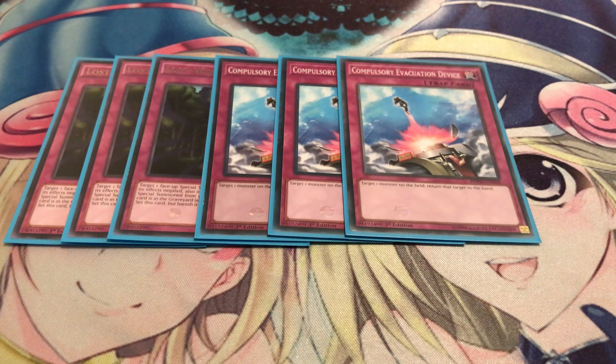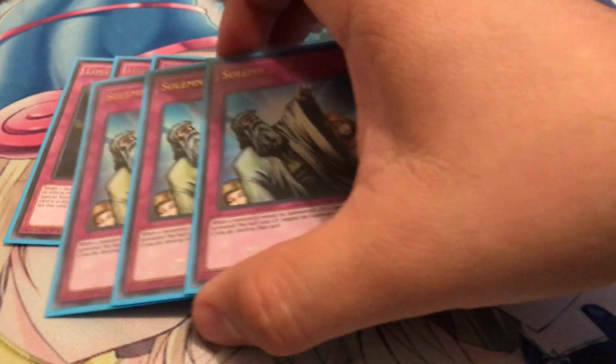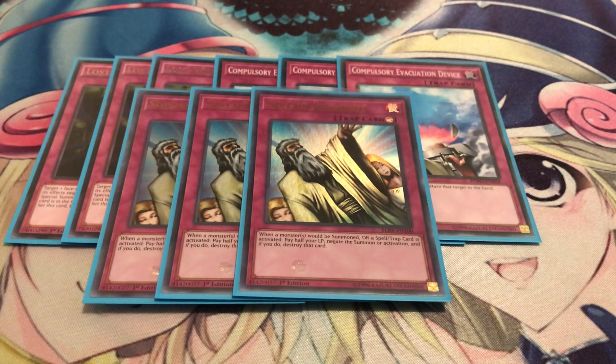For counter traps, I'm actually only running one type — three copies of Solemn Judgment. This is mainly to deal with Denko Sekka or any form of back row removal like Twin Twisters or Cosmic Cyclone. So Solemn Judgment definitely helps. Or if you just want to negate your opponent's summons, that helps too.